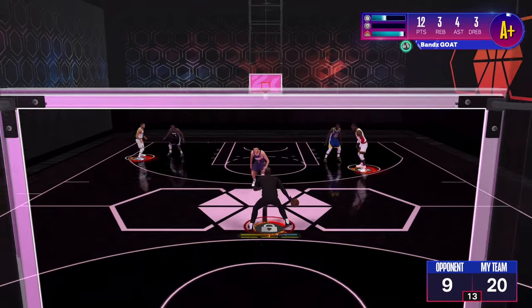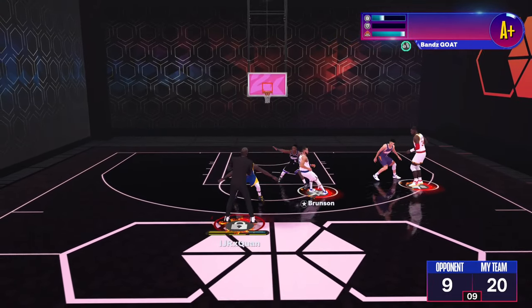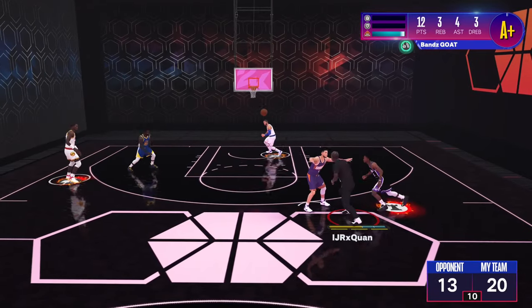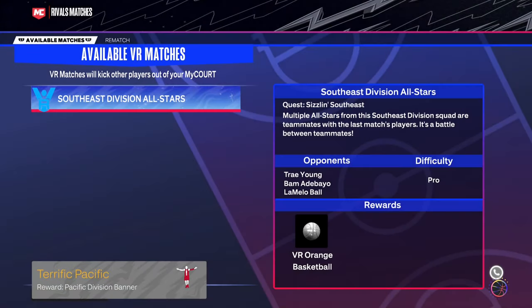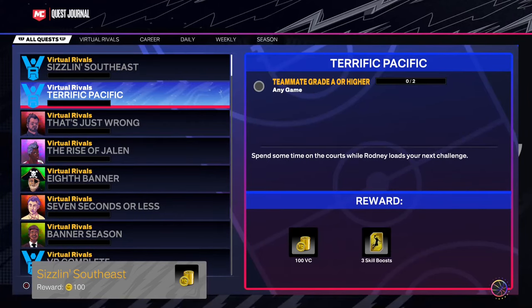It's really simple. If you don't know how to do a flashy pass, double-tap B and run in a certain direction. Once you get all your flashy passes, go ahead and end the game. Always check your quest tab after each game.